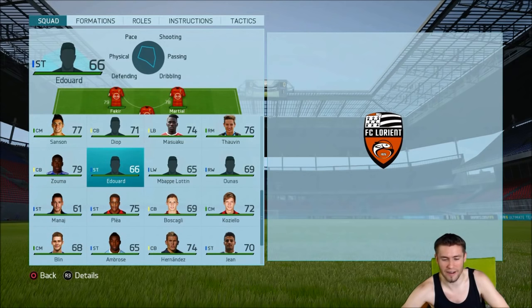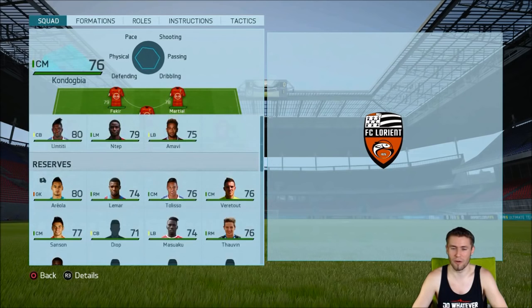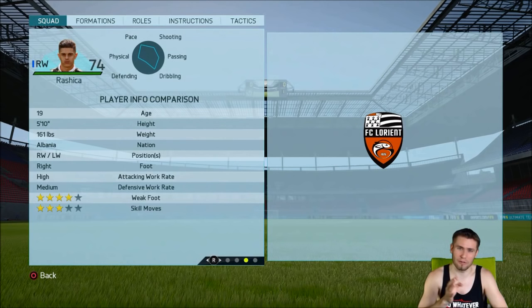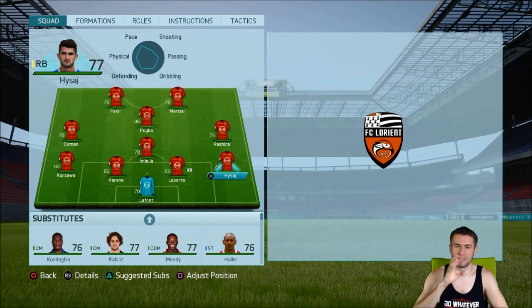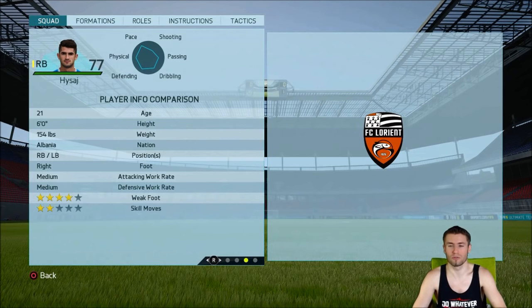For example, Eduard has 84 potential in the latest squad update. At the end of the episode you will find out all these players and how much they grew. We have two Albania players in the starting lineup, and I will change the starting lineup maybe every six months just to give all the players enough playing time to grow their potential. Rashica has 82 potential and also the Napoli right back Hysaj, who is also from Albania.